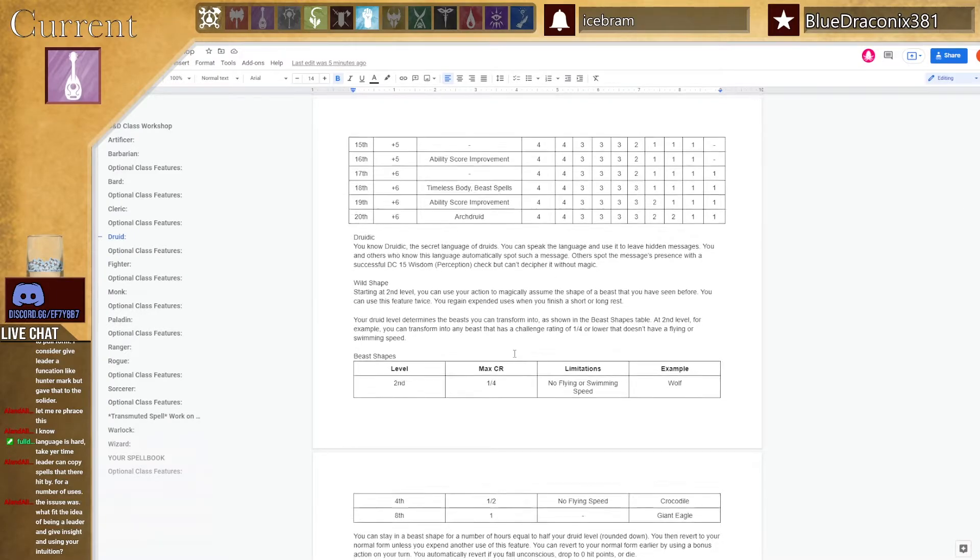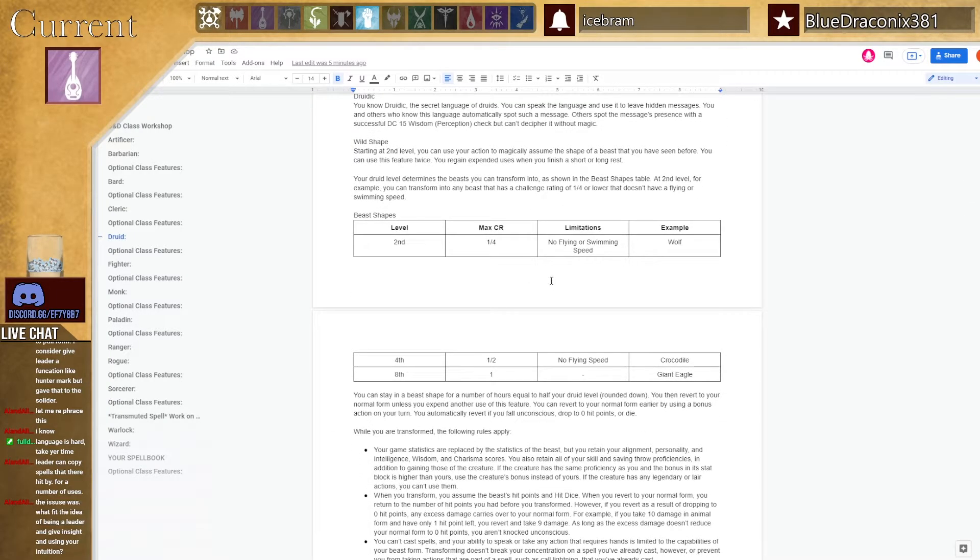I'm fine with Druidic. The issue is Wild Shape — it is the defining feature of a Druid. When you think of a Druid you think: that person is going to turn into a dog, or a cat, or a snake, or a bird. And it truly is the system they gave Druids to set them apart from other spellcasters. And it does nothing. Unless you wanted to fly — but couldn't you just cast a spell to fly? Did you want to swim? There are a ton of things that can do that.